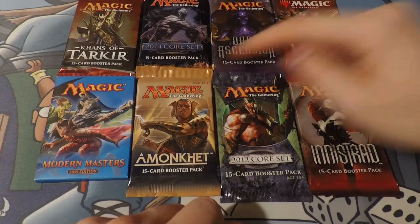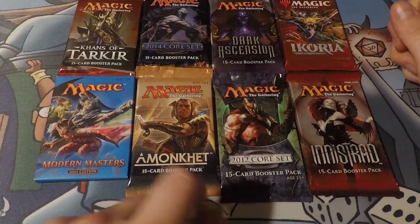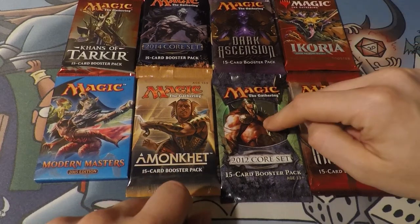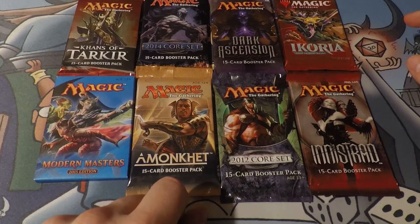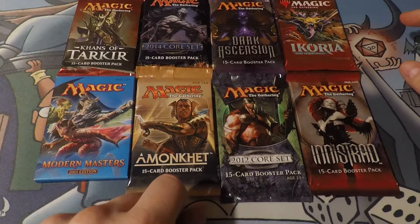There's a Booster of Ikoria, Modern Masters 2015, Amonkhet, 2012 Core Set, and Innistrad. So there's a lot of expensive cards in these sets. There's invocations, there's guaranteed foils. Hopefully we're going to find some sweet cards. Let's go ahead and kick it off.